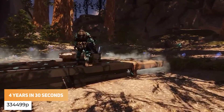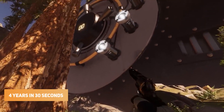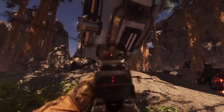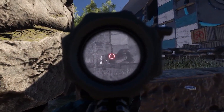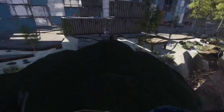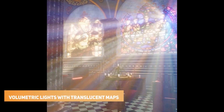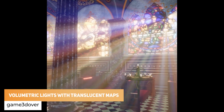Raj Bhatt Fabian Weeble has got some fun developing with a really unique style. 334499P has got 4 years of solo work in 30 seconds for his multiplayer strategy game, and also volumetric lighting with translucent shadow maps in Unity.